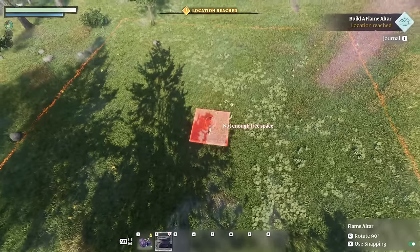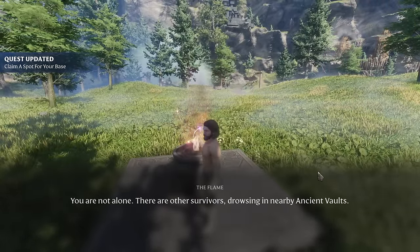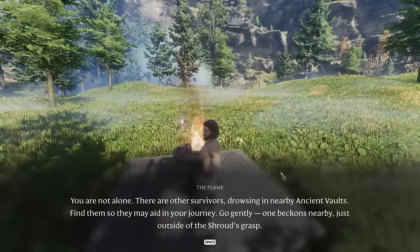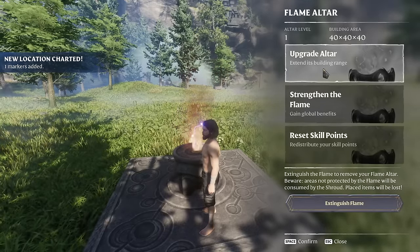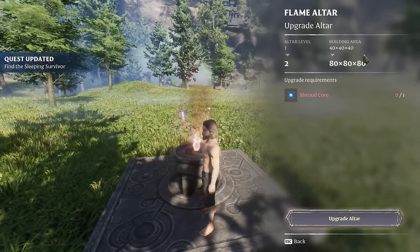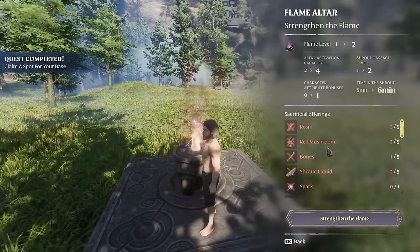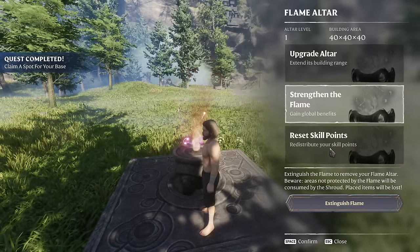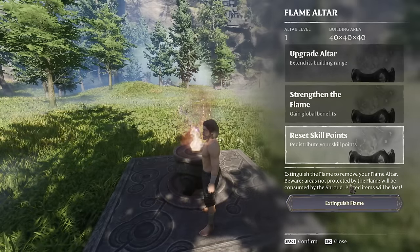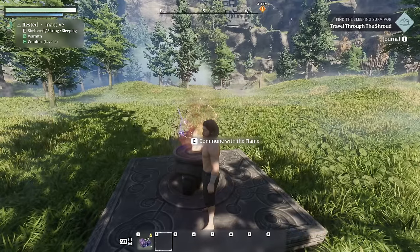Placed the flame altar. 'Commune with the flame — you are not alone. There are other survivors drowsing in nearby ancient vaults; find them so they may aid your journey.' We can upgrade the altar to extend its building range — that doubles it — but we need a shroud core. We can also strengthen the flame with materials, reset skill points for 10 ruins, or extinguish the flame (which removes the altar and exposes placed items to the shroud). I'm definitely not extinguishing it — I just put it down.